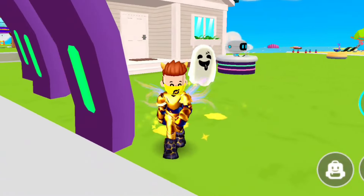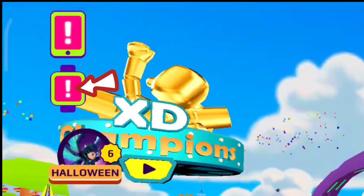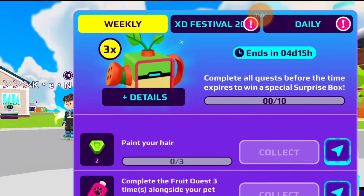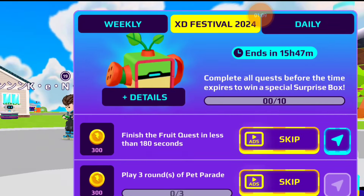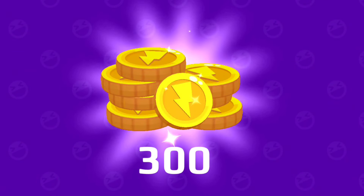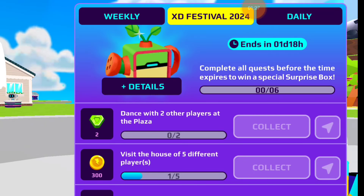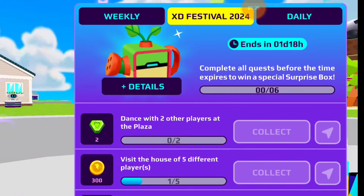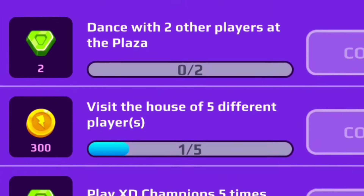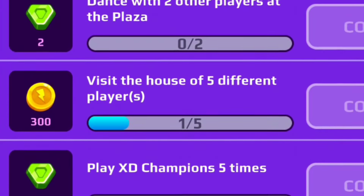There are some tips you need to follow, let's go one by one. Look at this Watch option which we all miss — believe me, it has a very crucial role in becoming a pro player. Here you'll see weekly, daily, and update missions where you can get lots of gems and coins. You can also complete them by watching ads to get some coins. In the festival update mission, you need to visit five different houses and you can get 300 coins — so let's do it!